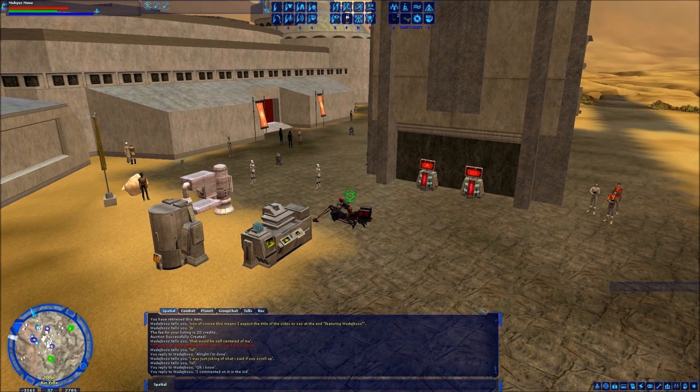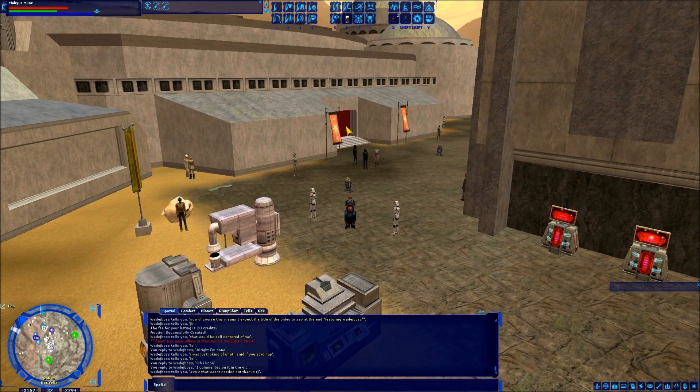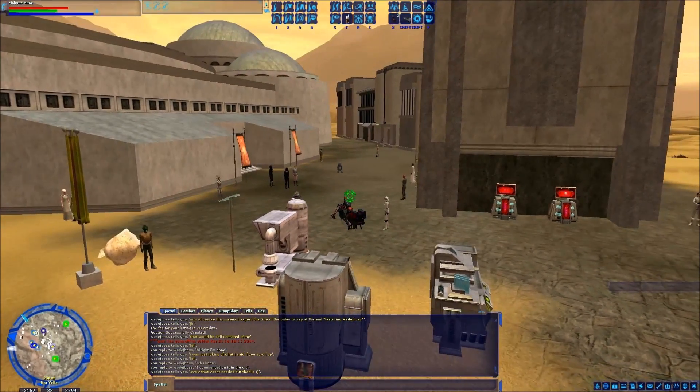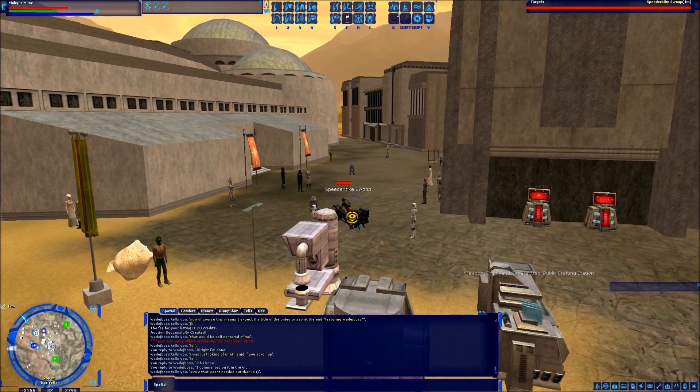For those of you traveling out to Corvella — as I'm arriving back at the starport to leave, I just happen to notice there are two bazaar terminals sitting right here in front of the starport, so you don't have to travel all the way across town and get lost like I did. You can just use these right here. Alright, thanks for watching.